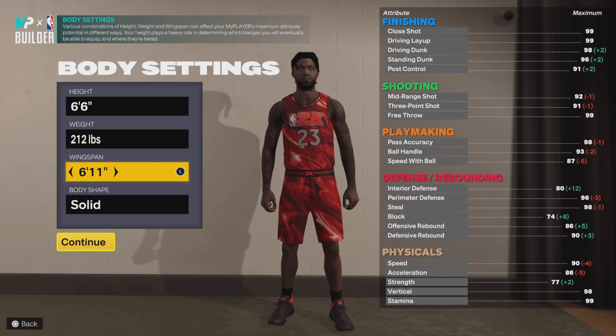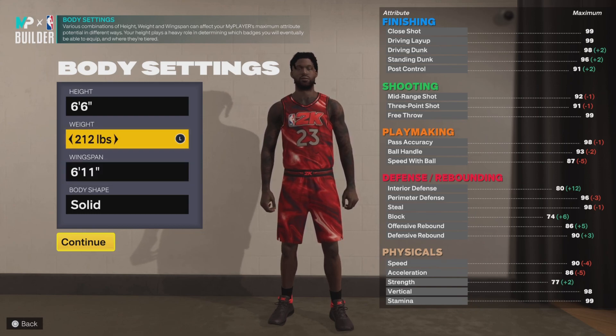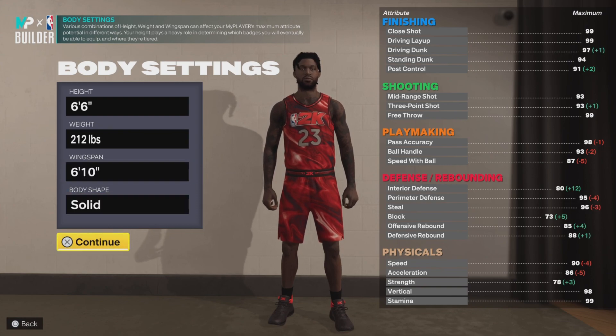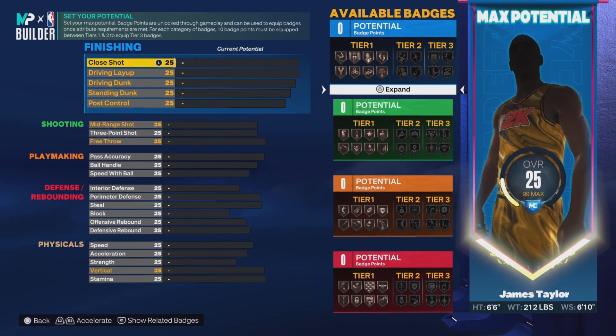So we'll bring the weight up to 212. Wingspan we're gonna bring right here to 76 as well. Bicep — it really don't matter.